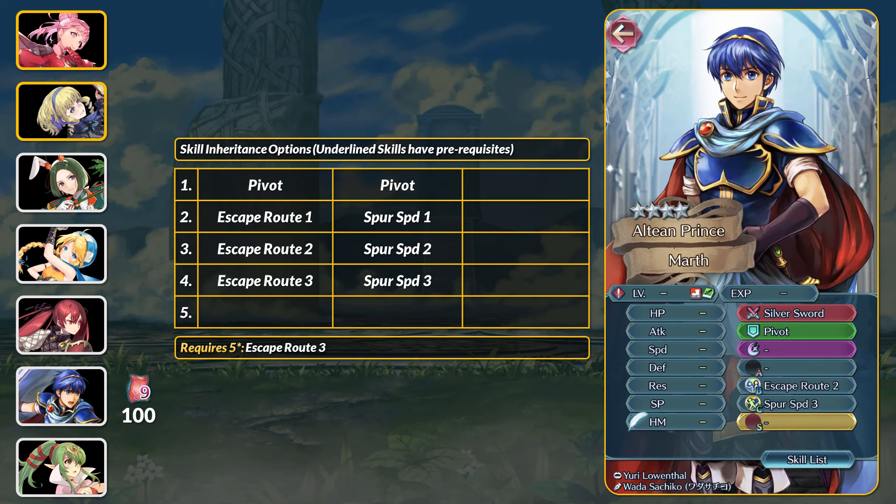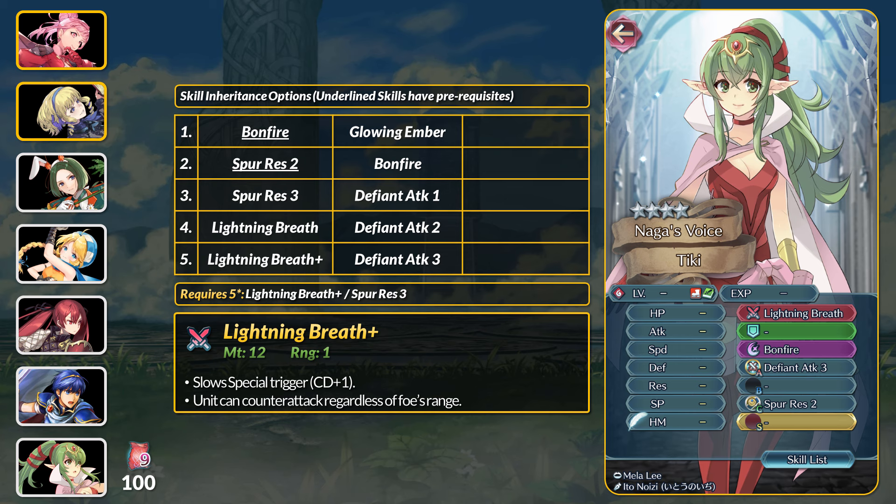Next up is Marth. At 4 stars, you can get Pivot and Spur Speed 3. At 5 stars, he has Escape Route 3, which probably isn't worth 20,000 feathers. Last up is Adult Tiki. At 4 stars, you can get the consistent Bonfire special and the not-so-consistent Defiant Attack. At 5 stars, Tiki has Spur Res 3, but other free-to-play units have this at 4 stars.